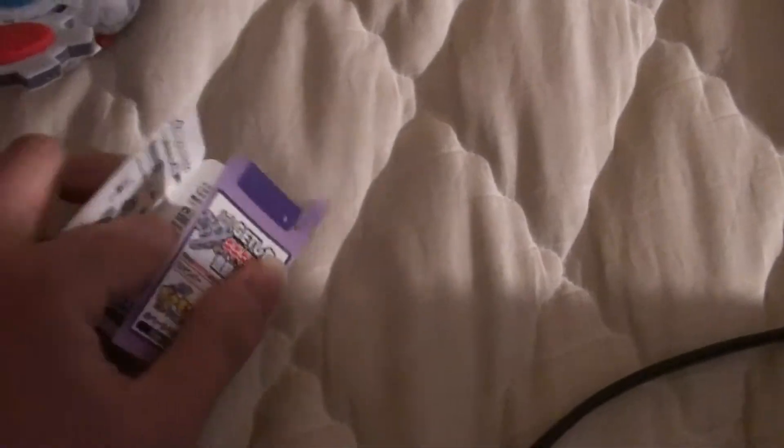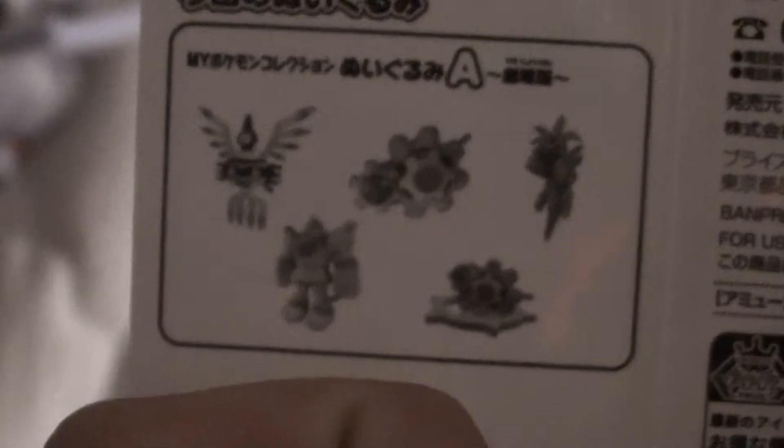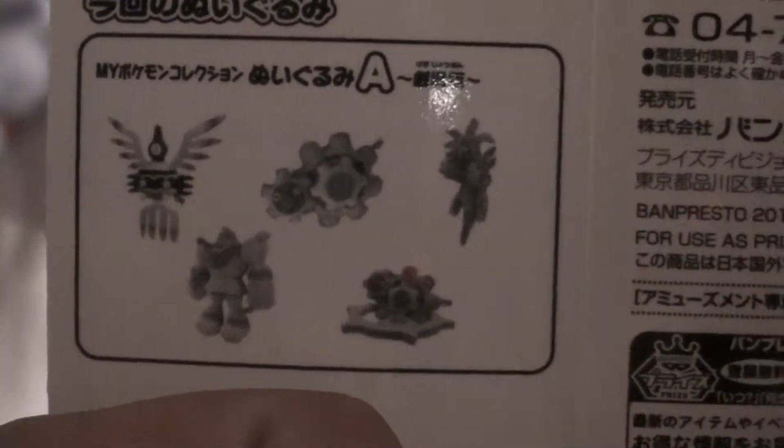Now let me get to cutting the tag so I can show you again. He is part of the first Namco exclusive set for the NPC plushes, so he is in the same set with Sigilyph and Golurk. Here it is — here's Klinklang, and here he's also shown with Klink and Hydreigon.